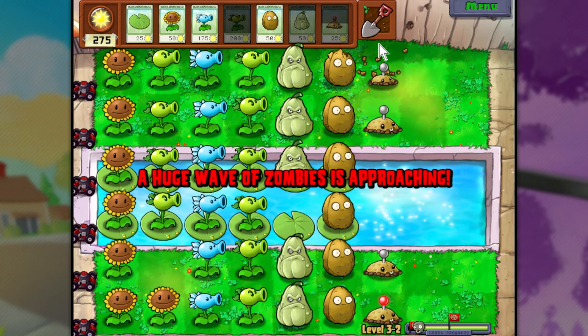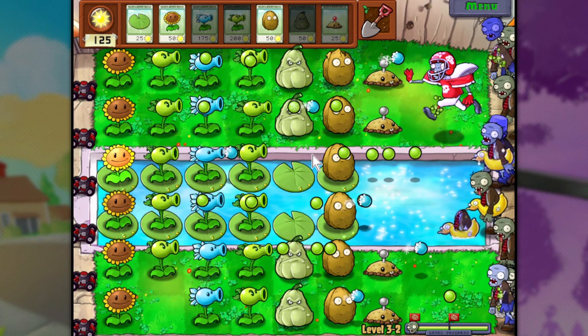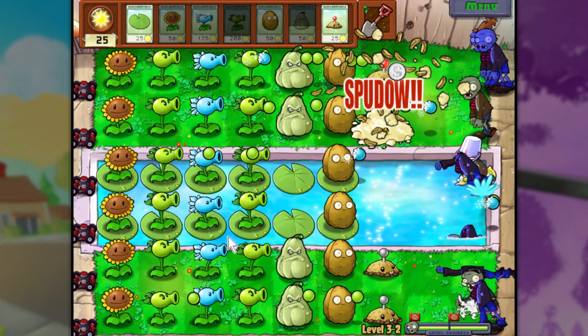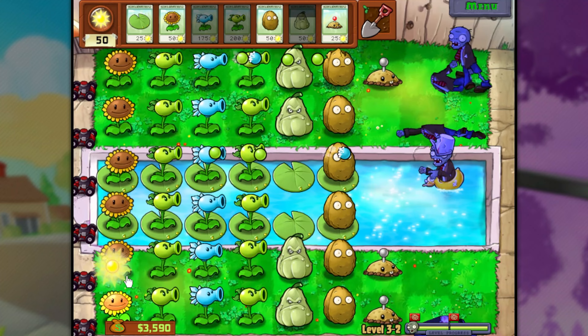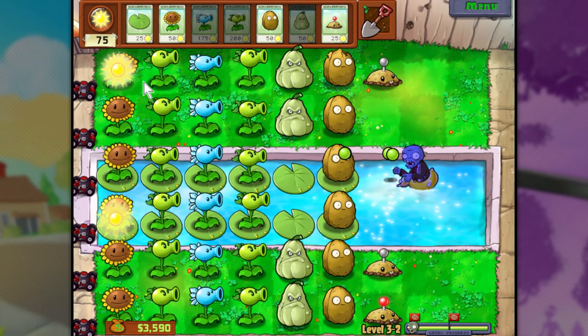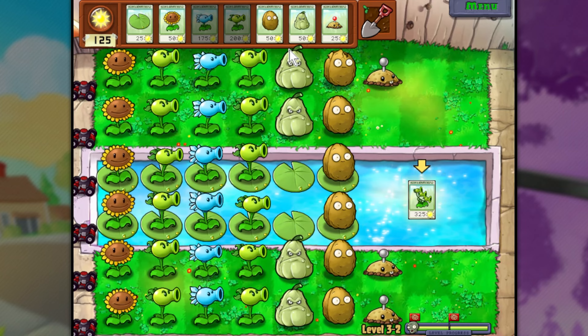I guess they did actually end up using up that potato mine up there - I legitimately didn't even notice that guy had been defeated, but I guess it was the Buckethead probably. Potato mine right there, repeater right here. We are doing really good in this level. Huge wave is approaching - that is fine, because we're about to have everything out that I wanted. Another squash, a repeater right here. I forgot they can do that - they can just come out of the water at any given place if they choose to. And that's why we have squashes right there, folks. Look at this - we have destroyed in this one. This couldn't have gone much better, honestly. This was a really good setup.